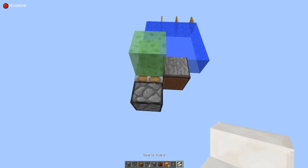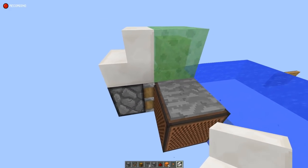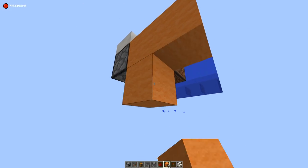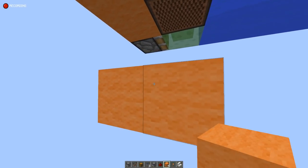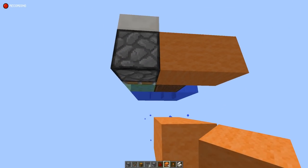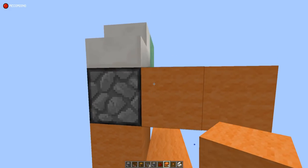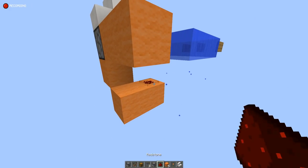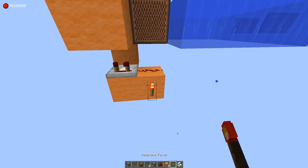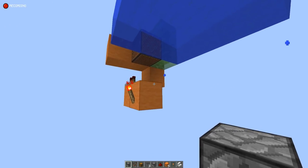Next up, we're going to place a stair just for decoration right over here so we cover up that piston. Then two solid blocks like this, then going down a tiny bit we're going to place two more solid blocks like so. Then one more solid block right underneath the piston. We're going to place some redstone dust as well as a comparator right over here, and a redstone torch.